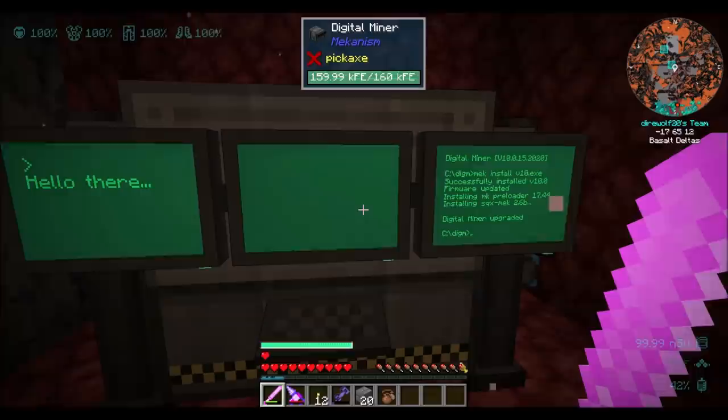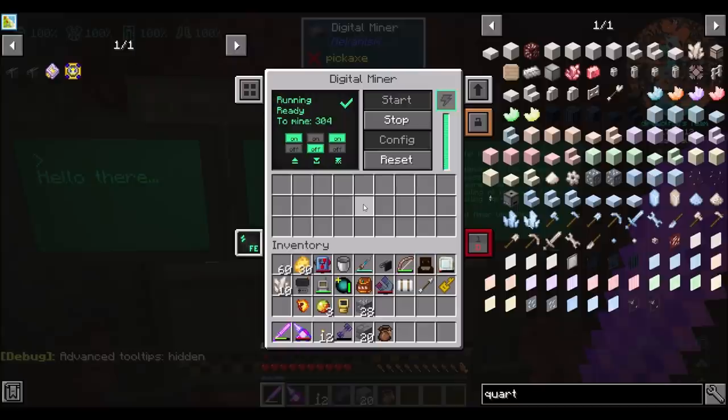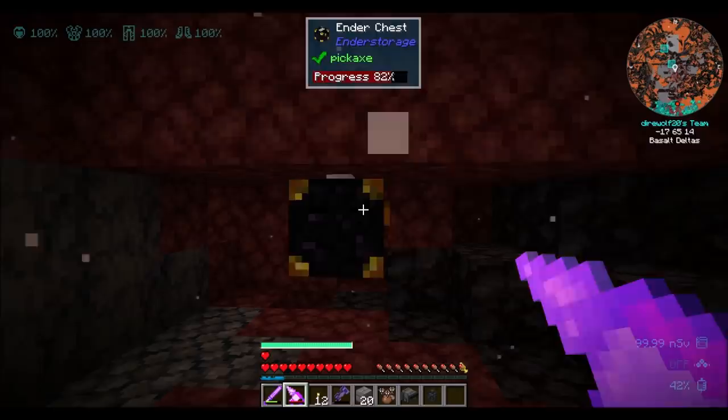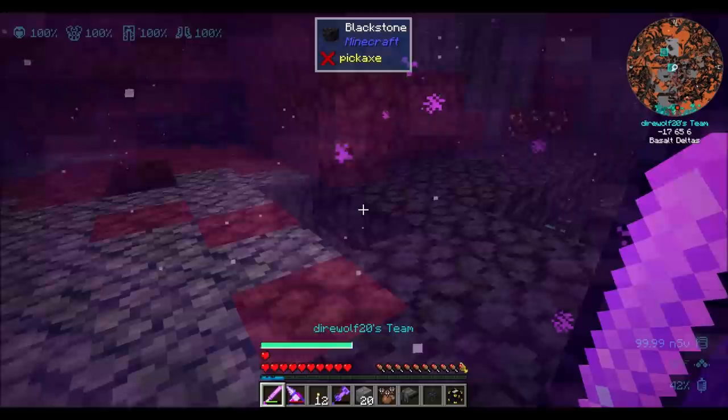The next thing we have to figure out is how we're going to get a fortune three book. Not that that's super hard, but we are definitely going to have to figure out a way to get a fortune three book. I feel like we're only going to need one, because if we automate this properly we shouldn't need multiple constructors and destructors — but we'll find out. Good job, rats. You guys are already worth your weight in gold. Everybody's probably like, Dyer, why are you spending so much time on rats? And in this episode they're like, yes, Dyer, more with the rats. They're awesome. Because they are.